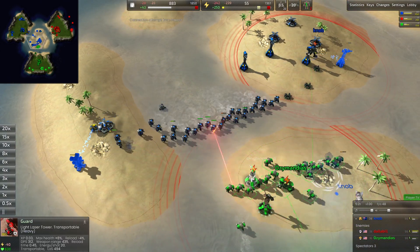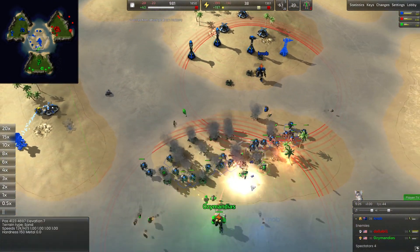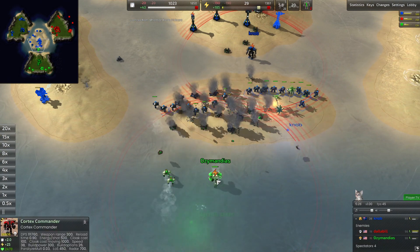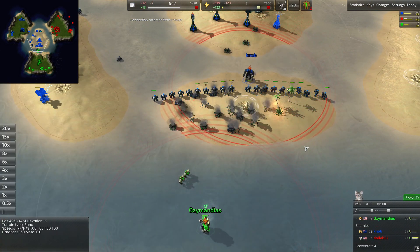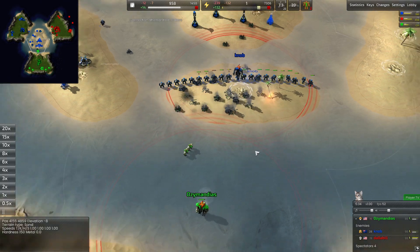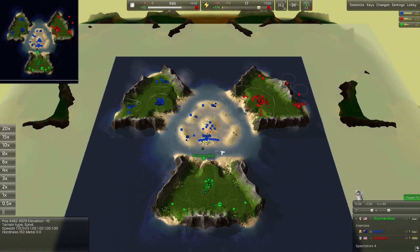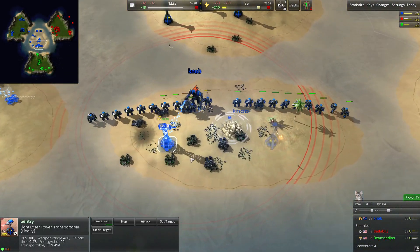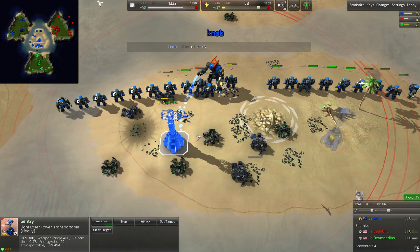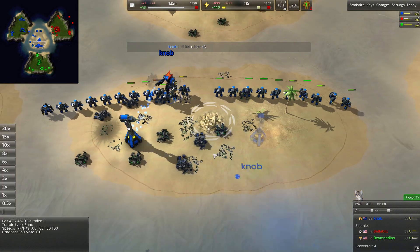Cheeky little kill with the laser tower there, and the pawns are going to be going in attacking a position with the laser tower, easily able to repel these grunts. Ozymandus's commander is pushed off that island and Knob now controls the entire middle area — very important, but also the position that's going to get you attacked the most, so you have to make sure your army is ready for that. Also the new building animation for stuff — really cool, I enjoyed it a lot.